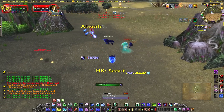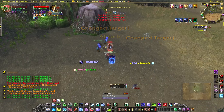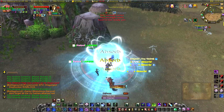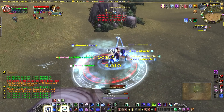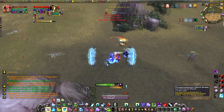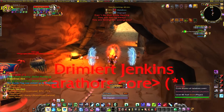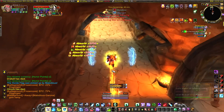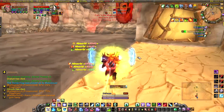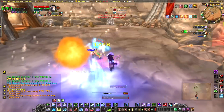As for other changes, Frost Death Knights still have their burst. Rune generation is a little different because they split up the talents for it — there are two different talent options that increase rune generation instead of just going into Unholy Presence. You can take a talent to increase rune generation, but I do go into Unholy Presence near the end of the video to test it. I'm still trying to decide which is better: Frost Presence or Unholy Presence — it's tough to tell.